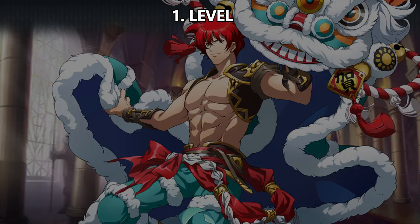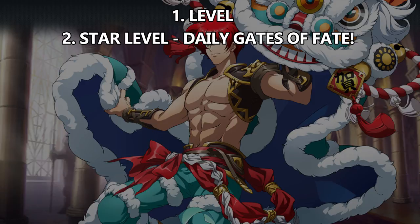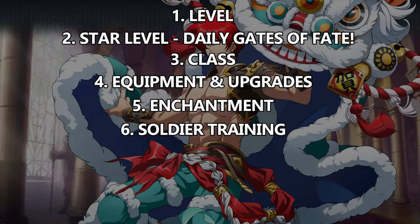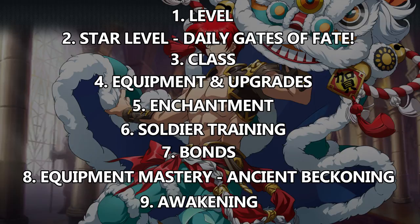As a quick wrap-up: you have your character's individual level, raised using experience potions from Angelica's Training School; your character's star level, raised by grinding Gates of Fate nine per day; class advancement, raised by sweeping time rifts or buying materials in the guild shop; equipment, gained through Goddess Trial dragon battles, joint battles, and map events, upgradeable with guild shop materials and enchants; soldiers and training grounds, raised using materials from Anarchy's Gym; bonds, raised through Bonding Realm battles, Eternal Temple battles, joint battles, and map events; and Equipment Mastery, chipped away at by doing your best in Ancient Beckoning.